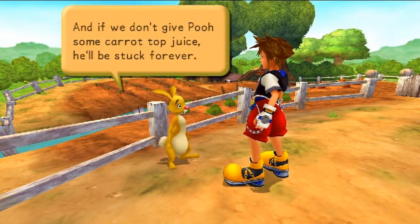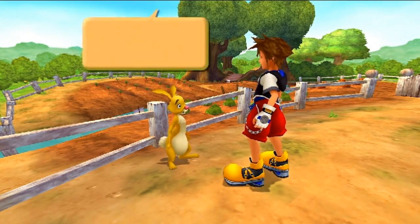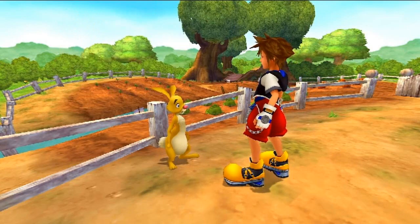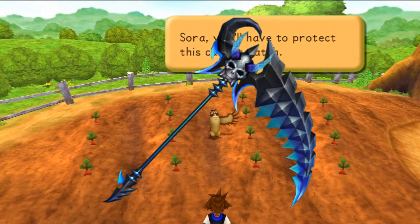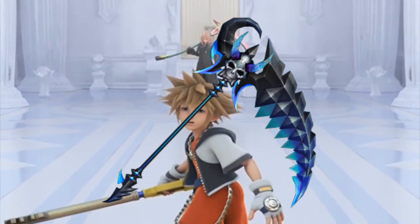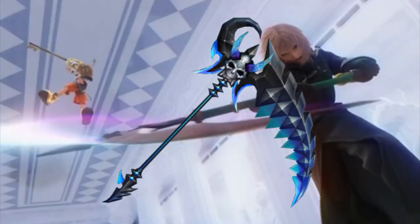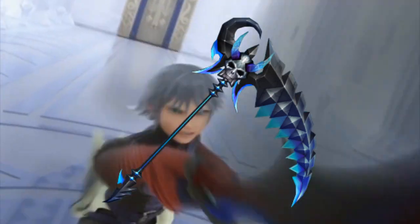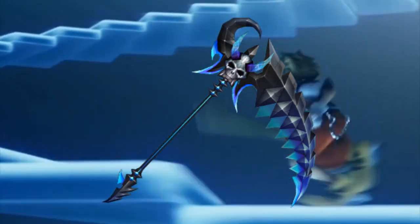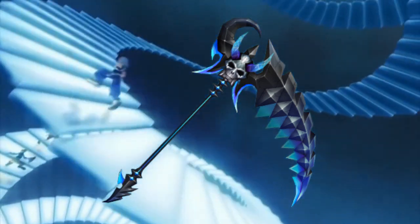Now the second Keyblade transformation is another one shared with Cynical, and that's where it stops. So for you guys who think we're just copying each other, you can stop that right now. The next one is a Scythe. I am a sucker for Scythes and I would love to see the Keyblade transform into a Scythe — a weapon of mass doom and death wielded by the Grim Reaper himself. It clears Heartless left and right, 360 degrees of death.